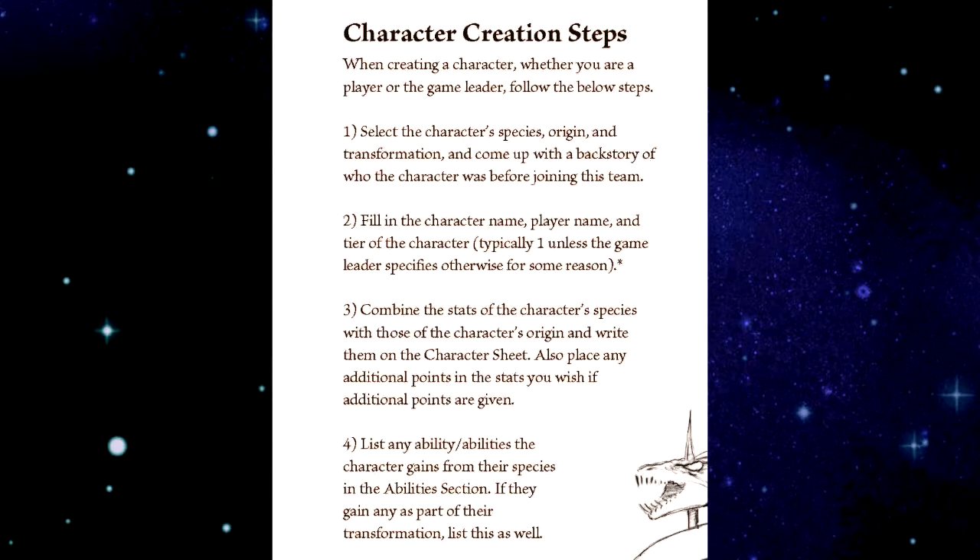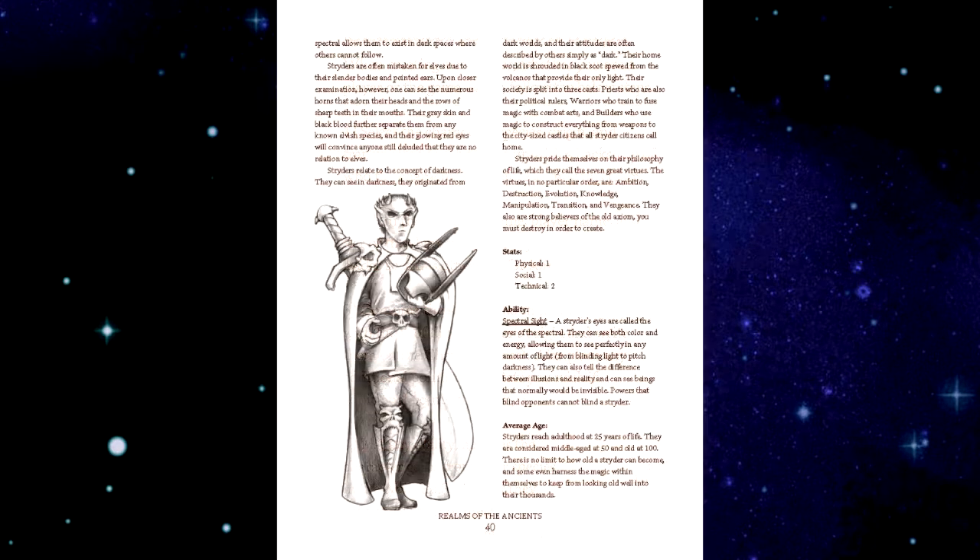Step one is to select the character's species, origin, and transformation, and come up with a backstory of who the character was before joining the team. In the long video we made a human, so this time we'll pick a more interesting species: the Strider.